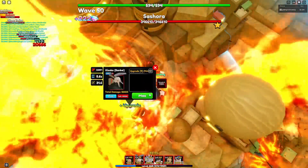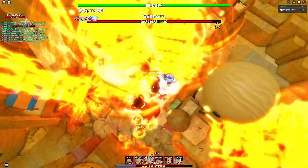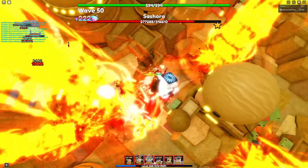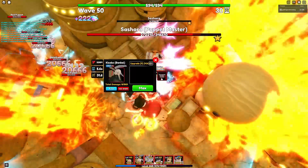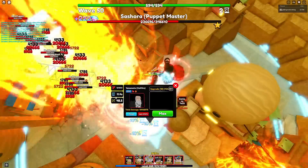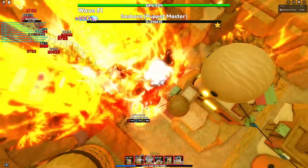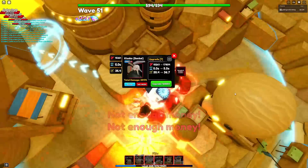We can already max him — nice! We can only place three Kisukes. So his ability cooldown at base is 12.7 seconds and range is 40.4. When we apply the ability it becomes 11.4 seconds cooldown and 48.5 range — you can really see how useful Kisuke actually is.